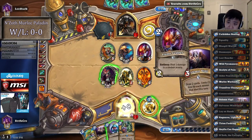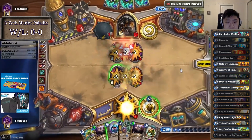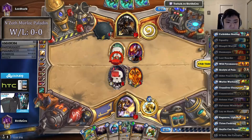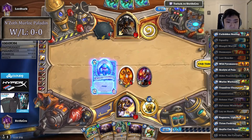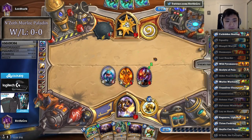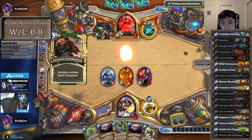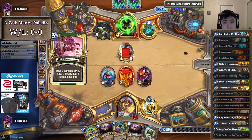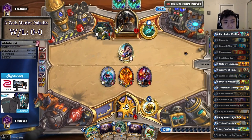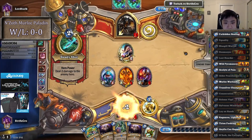I'm going to steal the Flame Juggler and play the Bluegill Warrior as well this turn. This should set up for lethal next turn with Anyfin Can Happen. Because then I get 2 Bluegills and 1 Warleader, which is 8 damage, plus whatever is on board. I have a decent shot at killing him, depends on how much he clears. 7 plus 8 is 15.